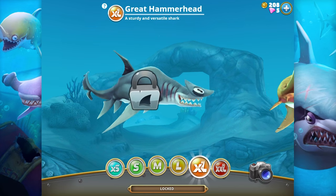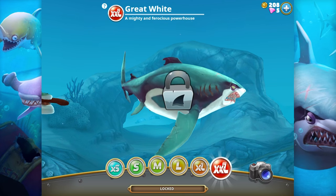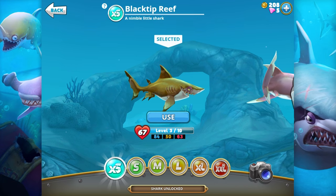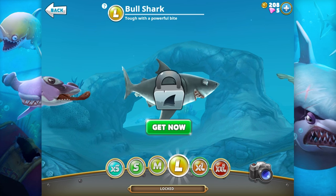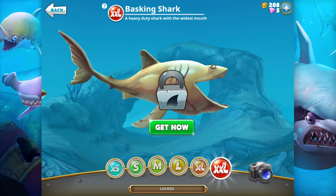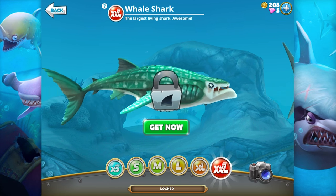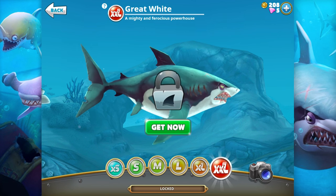Holy crap, look at all those sharks — tiger shark, basking shark, whale shark! Something called 'nimble little shark' — that is a lot of sharks. They're in different categories: extra small, small, medium, large, extra large, and extra extra large. A heavy-duty shark with the widest mouth — whale shark! Dude, I want that whale shark. Great white, a mighty frozen one!